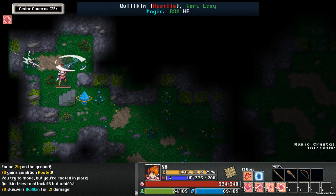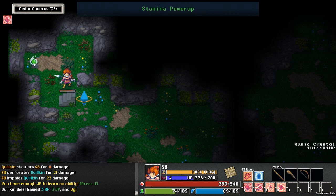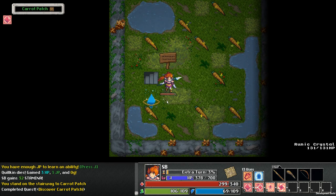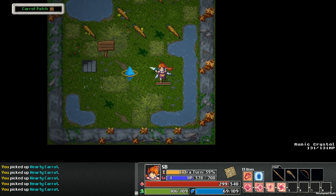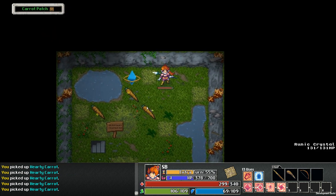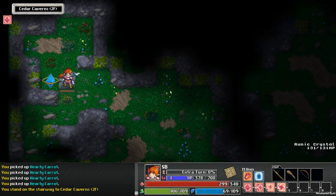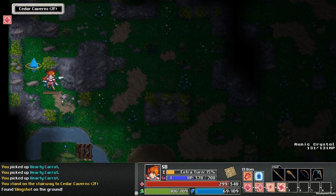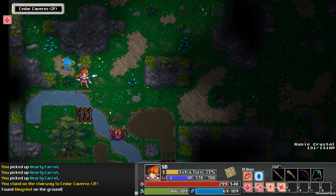Alright, there's the carrot patch. Man, we have got to start doing more damage. Free money, free carrots. So this early part of the game is really easy because you're leveling up so fast that it doesn't matter if you're bothering to use your abilities correctly.